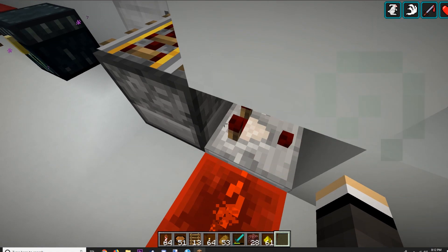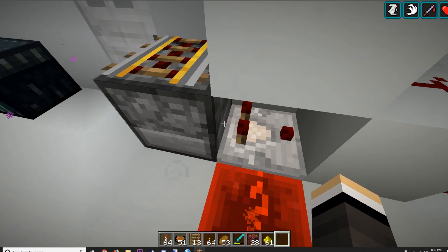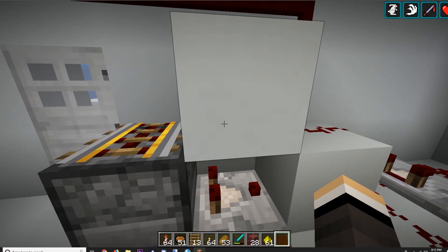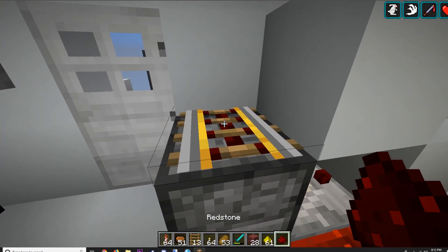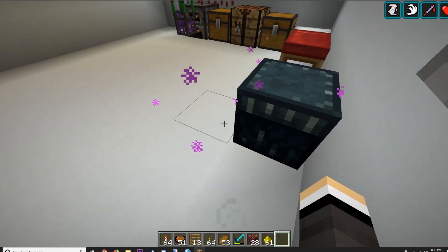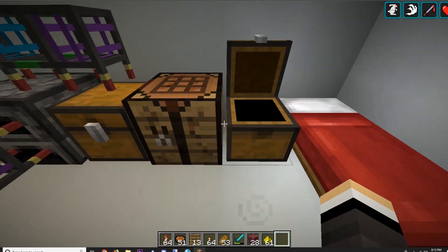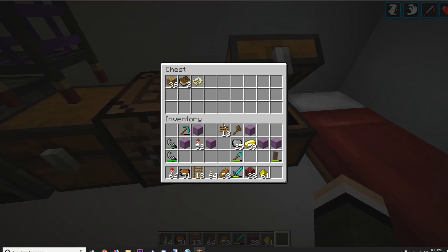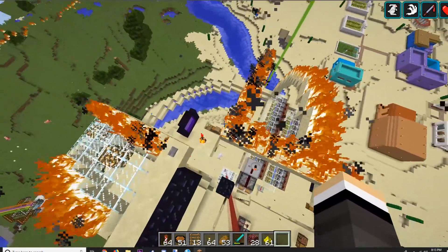Once this dispenser is full, it gives a full signal into this comparator, and because this is a full signal too, it's not able to output unless this is full — that's how comparators work. It goes into a pulse extender that keeps the door open for longer. This redstone dust powers this block, powers this rail, powers this — it goes spit. I think you can get away with putting redstone on top, but the rail updates it so it'll spit it out and you just catch it and put it back in the chest. This is an automatic furnace station and this is my chest of stuff.